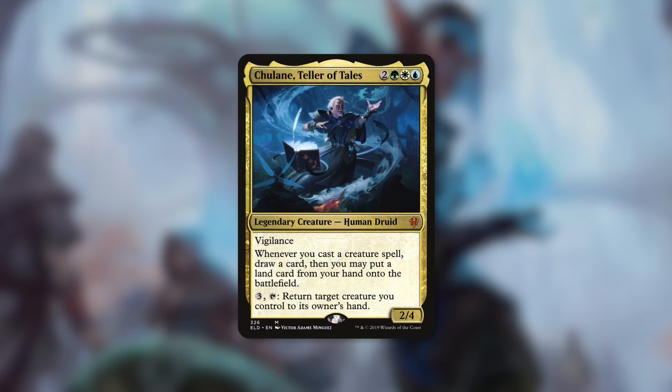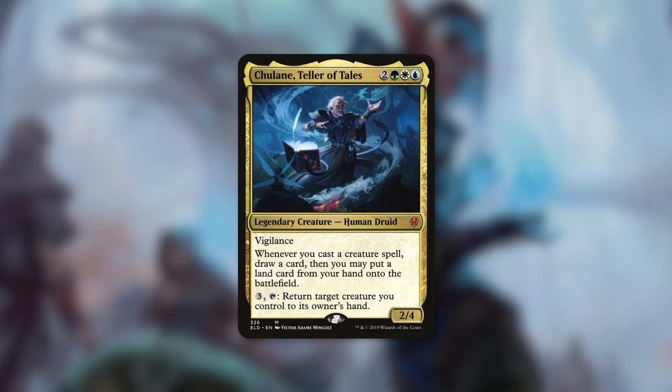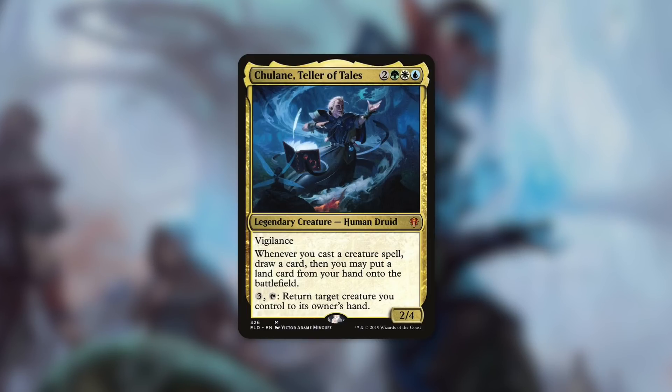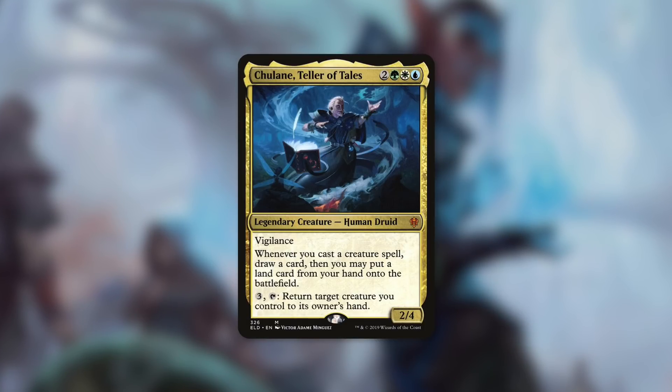Lonis is a fantastic commander, but it can also be a fantastic card in the 99 in a deck like Tulane, Teller of Tales. Tulane is a 2/4 human druid for two green, white, and blue. It has vigilance, and whenever you cast a creature spell, draw a card and you may put a land from your hand onto the battlefield. By paying three and tapping it, return target creature you control to its owner's hand. Tulane is all about casting tons of creatures and having a lot of creatures come into play, and it especially loves creatures like Shrieking Drake. So Lonis can provide you a lot of clues in this kind of deck, and then you can utilize Lonis to steal your opponents' things.